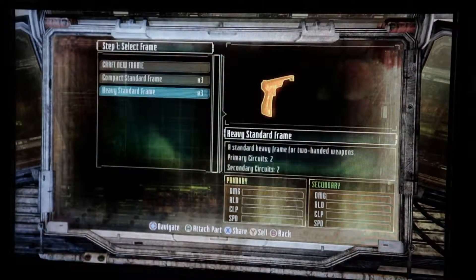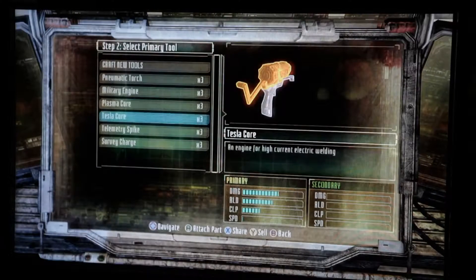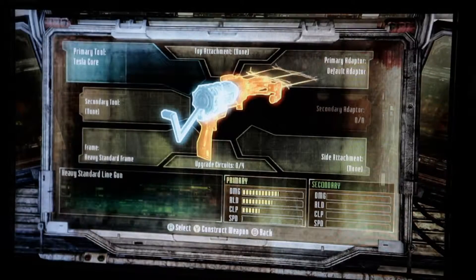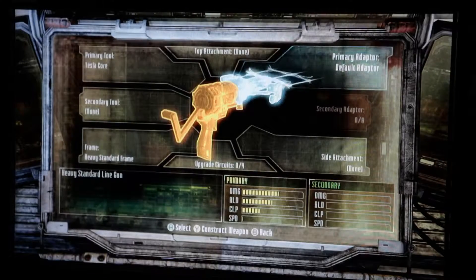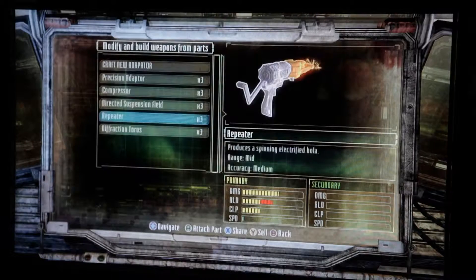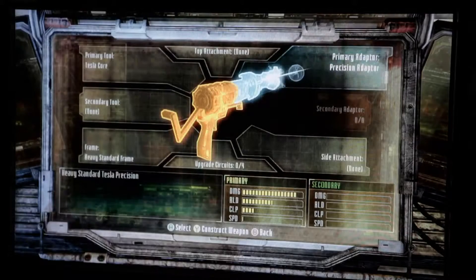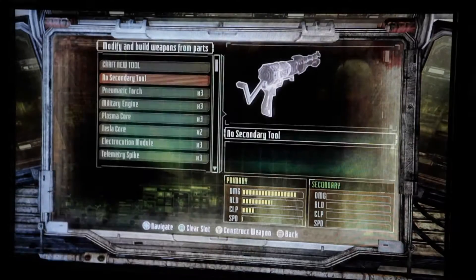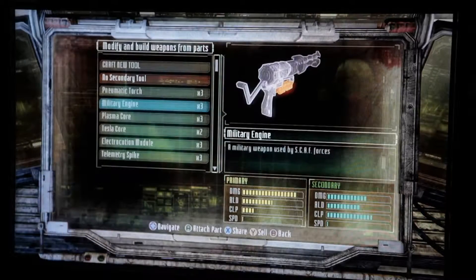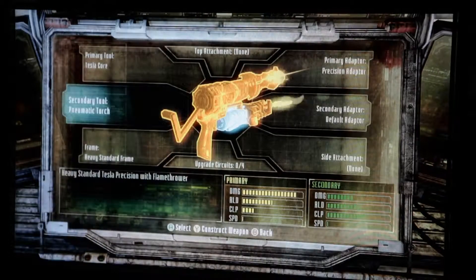Pick a frame — say we want the heavy frame — and then we decide what we want as an engine. Let's say we want a Tesla core engine, which creates electricity that comes out of the gun. On that gun, the primary adapter, which is the tip of the gun, we can decide what kind of electricity tip to use. We've got all these different ones. Let's say we want this one. And then for the secondary engine, we can decide to make the bottom one make fire.